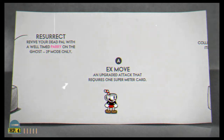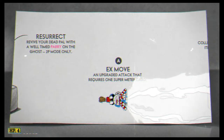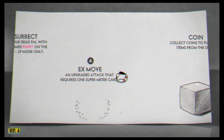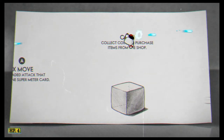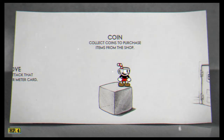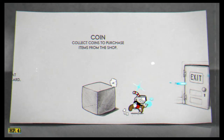But if you have a super art, then you can do this — an extremely powerful move. EX moves are just moves that are more powerful than your average moves. A coin would be here, but I collected it already and used it for the shop. Coins can be used for items in the shop, of course.